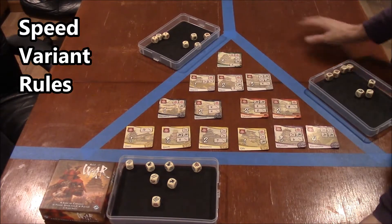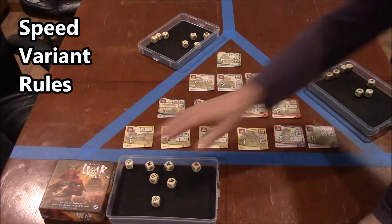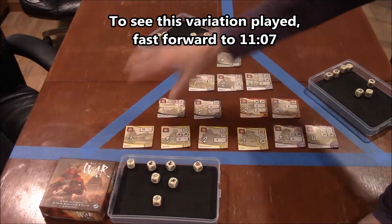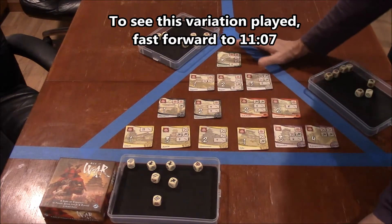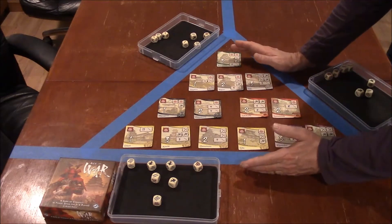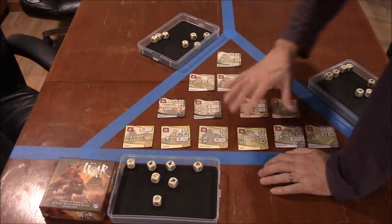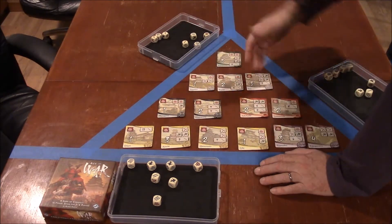To play this speed variant you're going to need 3 copies of the game — 3 sets of dice — since the box only comes with 1 set of dice. Even though you have 3 copies, you're only going to use 1 set of cards. Take the cards from the other sets and put them aside. Eventually those cards will wear out and you can rotate in the other sets.